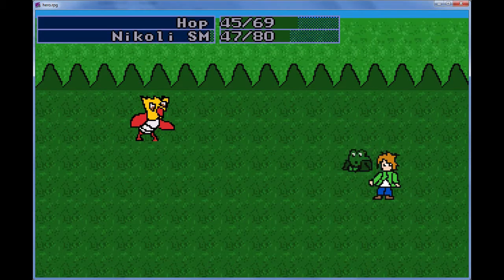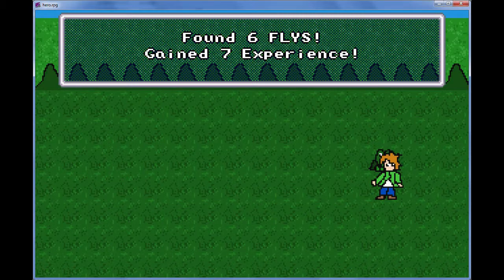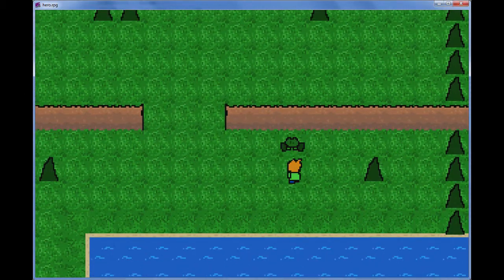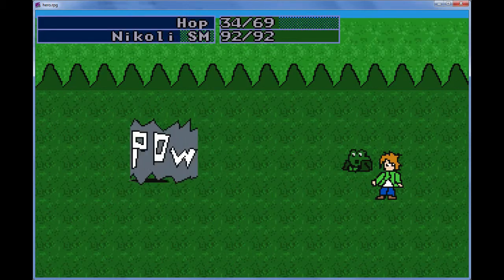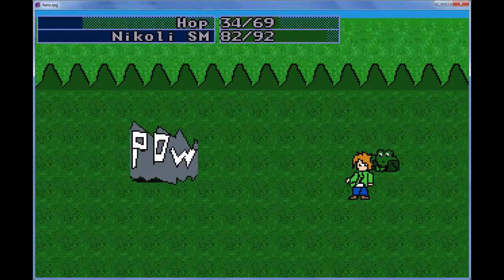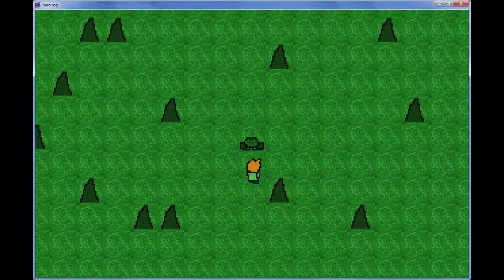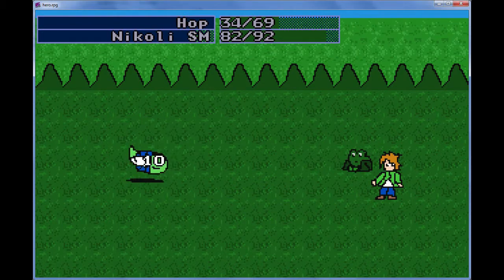When the standard attack is stronger than the special attack and it costs MP, generally you don't want to use a special attack. For those who are starting for the first time, that's just a little note you may want to consider. So just to remind you, we're in the Animal Kingdom — we're not the one at Disney World.